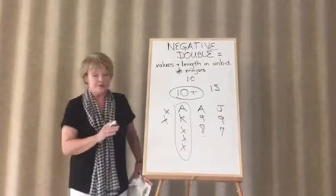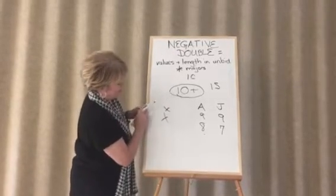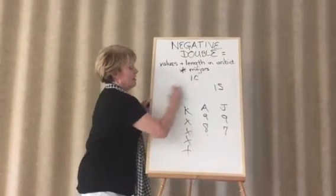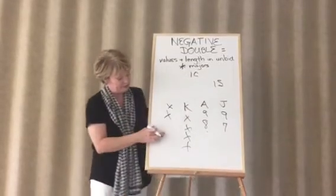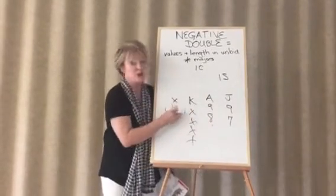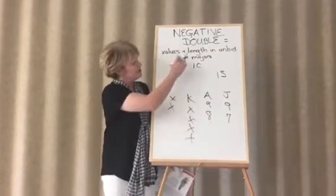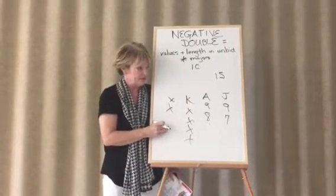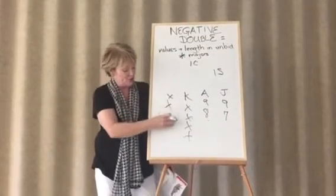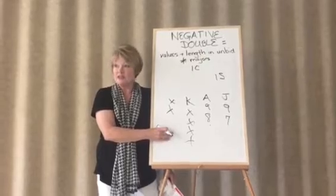Our negative double, if you remember, requires — let's say we have this hand, four-three-five distribution, eight high card points — and it's gone one club, one spade. We have half of what we need. We can't say two hearts with this hand because we only have eight high card points, so we're still going to make a negative double to imply the other major. We're not going to make it a forcing bid. If partner says one no trump, we'll probably be content with that even though we have two hearts. Or if we bid two hearts at that point, it's not forcing over partner's one no trump.